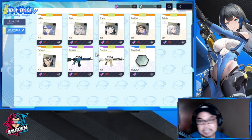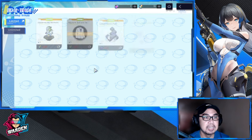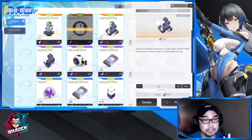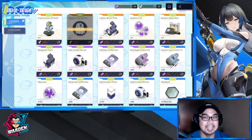For the unlimited section, I would suggest going for the logistics for the current op and the rerun op — for example Fenny Starshine's logistics. For the limited section, these are your priorities: Carbon Atomic Plate for weapon upgrades, Quantum Cell for Neuronics upgrades, and Revision Application for the last slot in your logistics.